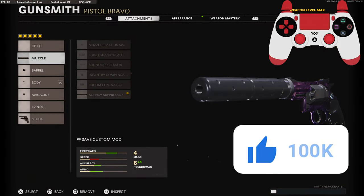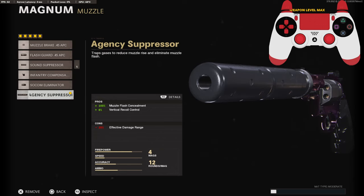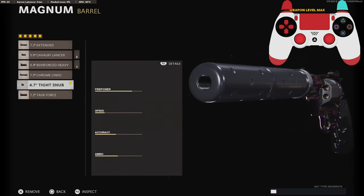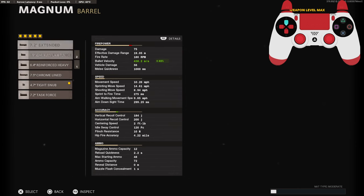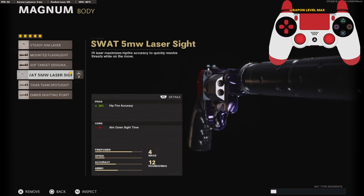For the first attachment you're going to need the agency suppressor to stay off the mini map and for the vertical recoil control — even though that doesn't really matter. The tight snub barrel for the maximum damage; as you can see this is the one that gives you the highest amount of damage. You have the vehicle damage but it's not really needed in multiplayer.